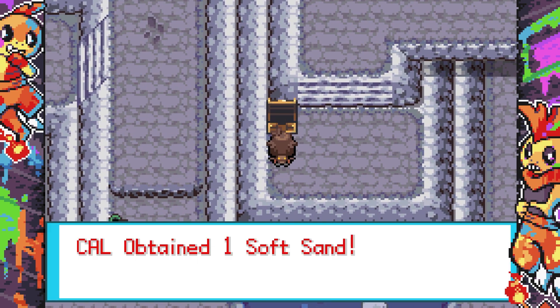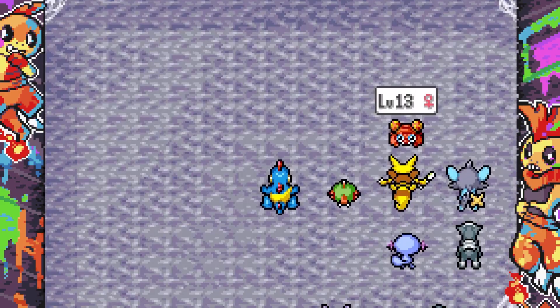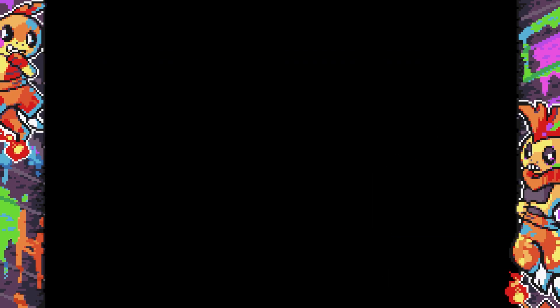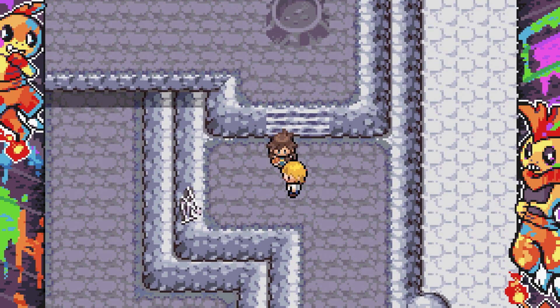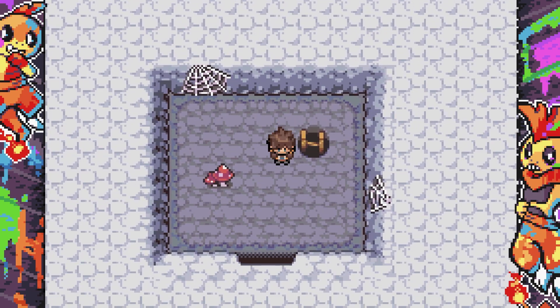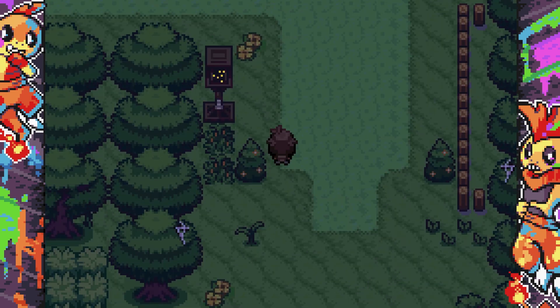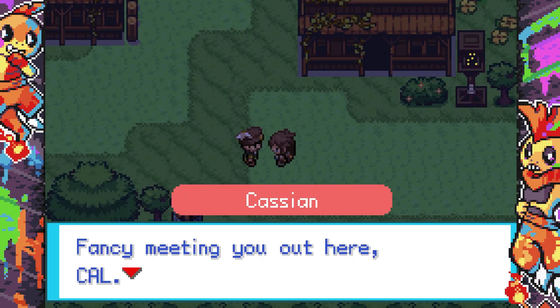There appear to be parts of this cave I simply can't explore yet because I don't have Cut. I don't think you can get Cut in this version of the demo — those areas are probably strategically placed so you don't go to unfinished sections. I'm getting out of here now; I think I've explored all I can. Right above Villamont Woods we have Villamont Hamlet — a little town!